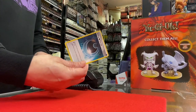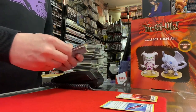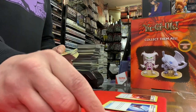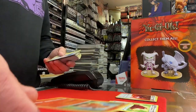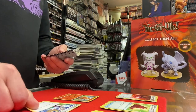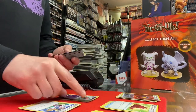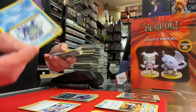So I thought I'd show you the process of me sorting cards out. First of all, I basically just put all the different types of cards into their separate piles. So you can see we've got energy, items, stadiums, Pokemon, and then supporters as well. That's the first thing we do - just start splitting them up and sorting them out into order.